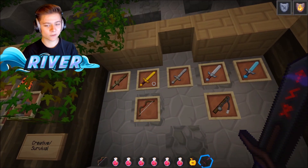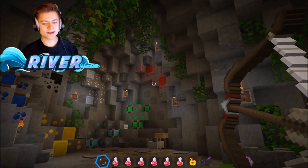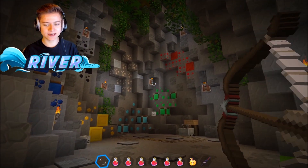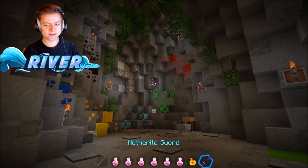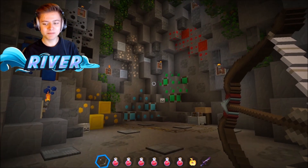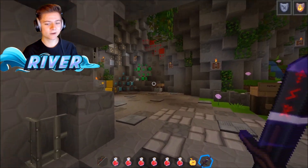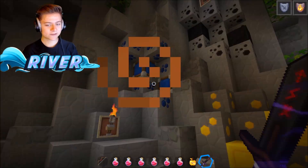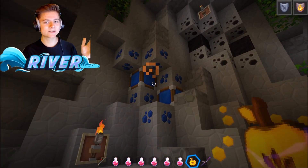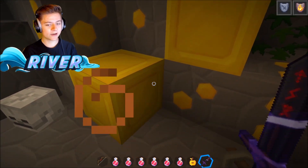We've got all the weapons and the bow — this bow actually looks like a real-life bow with a pointed edge. When you hold it back, the arrow literally sits in the middle of the bow, and the whole middle goes red as you draw. It genuinely looks like a bow you'd use in real life. The ores are super vibrant — you'll never miss them. The gold is probably my favorite.